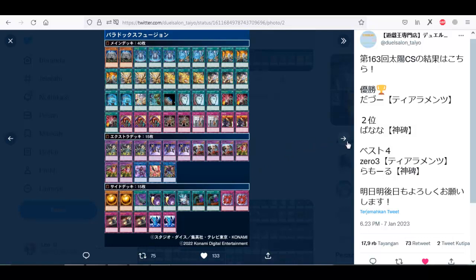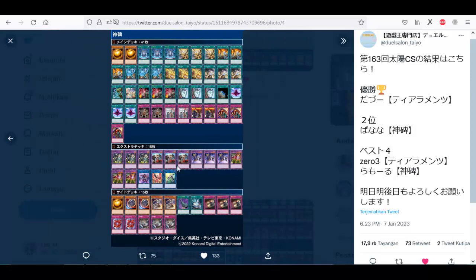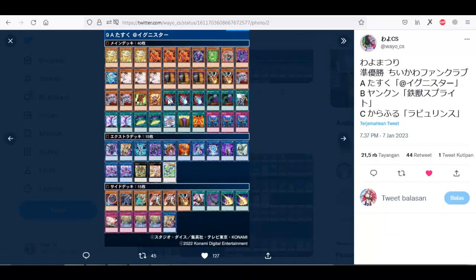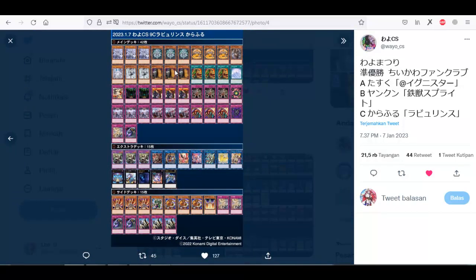Next, Runic. Next, Tearlaments Ishizu — standard list. Next, another Runic. From Bios JS I think this is the runner-up — first player plays Ignister with Nutmeg engine. Next, Labyrinth. TriPree is playing 3 Impermanence and 3 Tag Roll. Next, Labyrinth again.